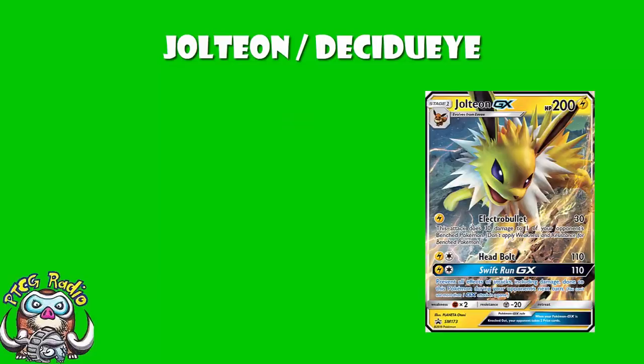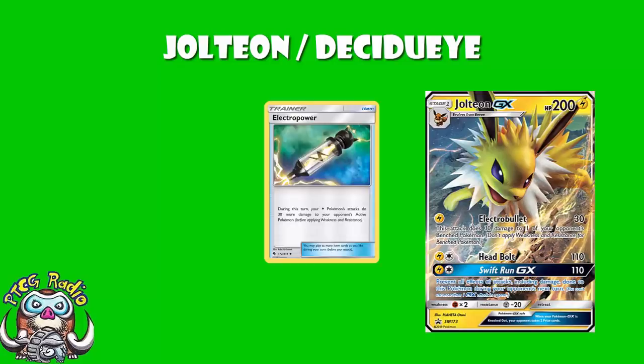Jolteon is coming out very, very soon over here, and let's be 100% clear — Jolteon is nuts good. Not quite as good after the release of Tag Team GXs as it was beforehand when it was the best deck in the format, but still pretty awesome. What it does for a single Lightning energy is 30 to the active and 30 to one of your opponent's benched Pokémon. But of course it's a Lightning Pokémon, so when we say 30 to the active and 30 to one of the bench, that's before we start adding in Electro Power. Electro Power is crazy good — it just does an extra 30 damage to your opponent's active Pokémon, and this adds up rather quickly indeed.